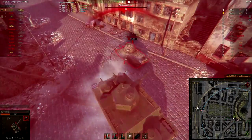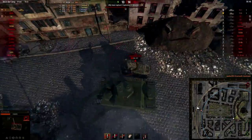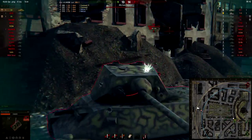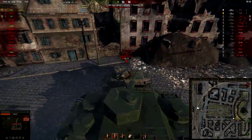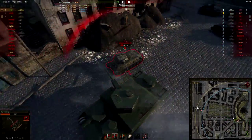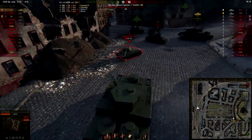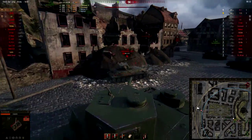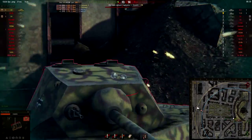The T-25 is bearing down on me but I don't have quite the gun depression to shoot him, and he's tracking me — really nice play by him. I think I've got him but the shot bounces. How is it even possible to bounce off that thing? Please RNGesus, help me — it bounces again.